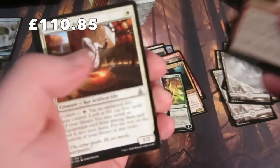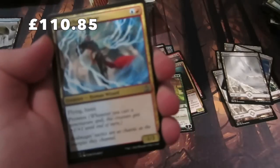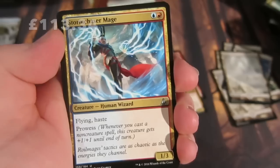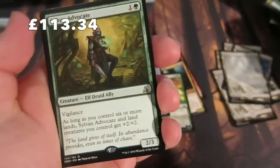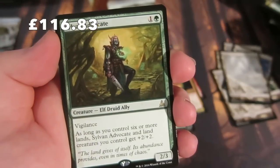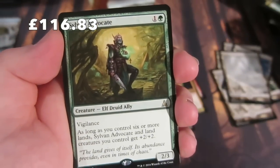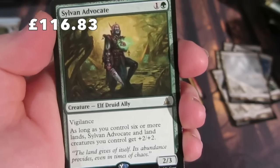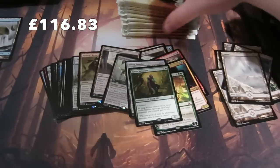Catfish's Toll Collector, Stoneforge Acolyte, Stormchaser Mage - the card I've been looking for, want one for my Modern Delver deck. Our rare is Sylvan Advocate: a 2/2 Elf Ally with vigilance for three. As long as you control six or more lands, Sylvan Advocate and land creatures you control each get +2/+2. That's a sweet card.